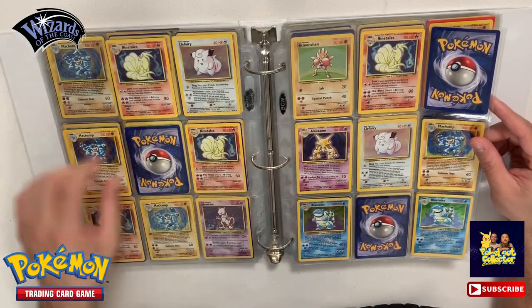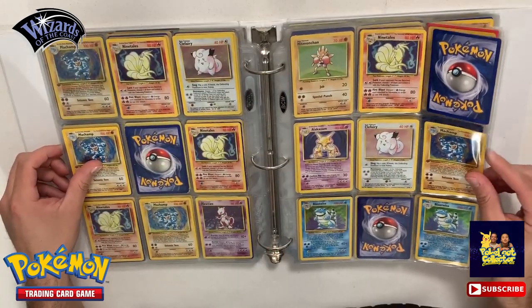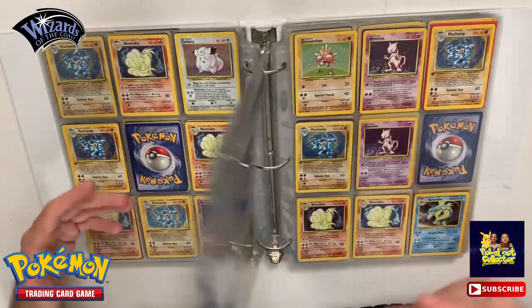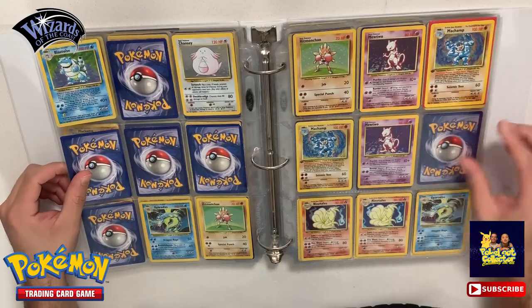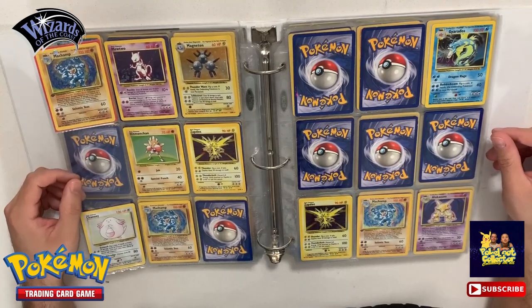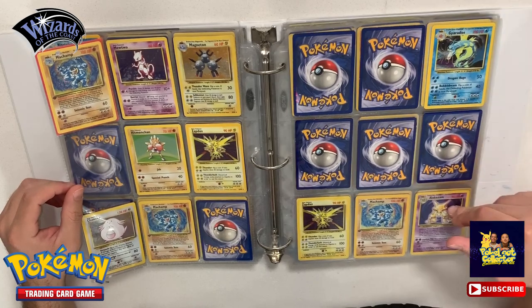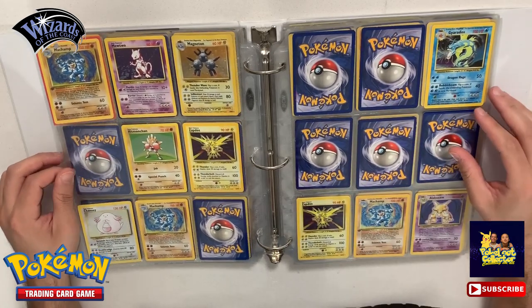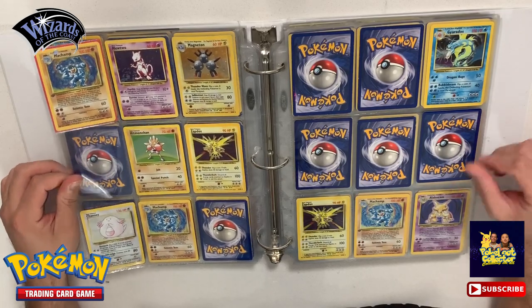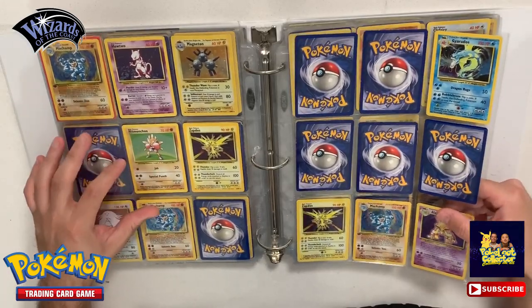We do have the Alakazam that I was missing from the other notebook to complete the Base Set. The other binder is the one that had all the sets. We do have another Blastoise over here, got two more, two more Mewtwos, some Chanseys, some more Mewtwos, two Ninetales. We do have another Alakazam here - so I do have to go back and fill out my sets. I was missing a couple of cards but I'm pretty sure I have all of them; I just need to sort them out. These are all Base Sets.